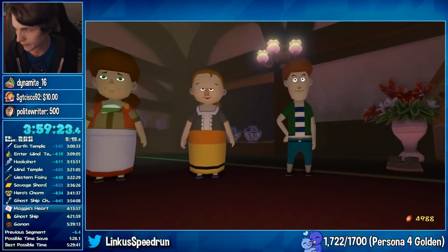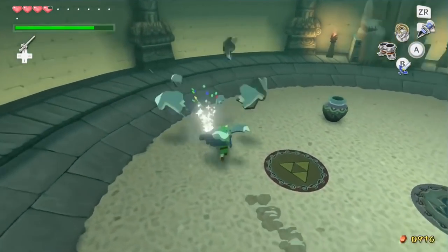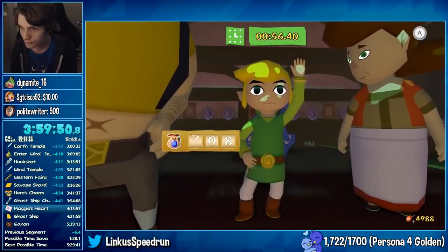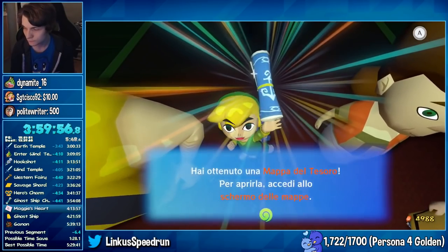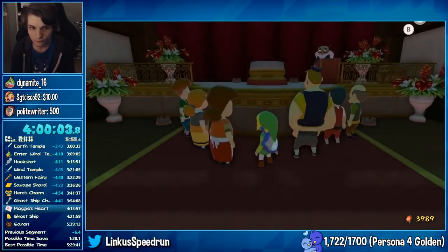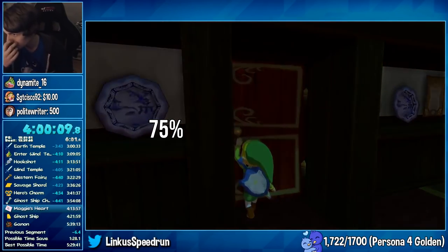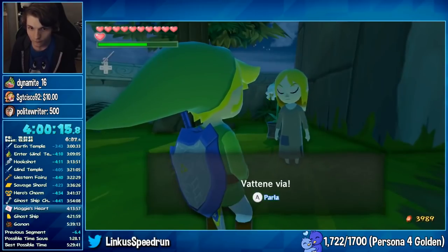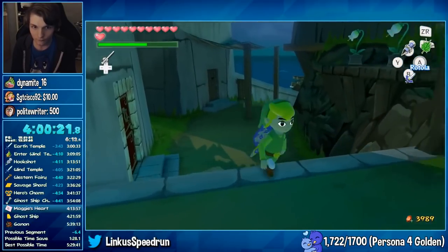Later in the run he returns to the Auction House for the remaining items, but at this point money is no longer a concern. This is because Linkus farms rupees in the Savage Labyrinth to buy all of the remaining items in the Auction House for 999 rupees each. Since this is a max bid for all items, he instantly wins each auction, saving around 40 seconds by skipping the bidding process. The issue is there are still 4 items left to buy, but only the Heart Piece and 2 Treasure Charts are needed — not the Joy Pendant. This means 4 hours into the run there are 3 RNG-dependent rolls that can lose time: a 75%, 66%, and 50% chance to not encounter a Joy Pendant respectively, which would otherwise lose 45 seconds each. In Linkus's run he got all of the items first try and never saw a Joy Pendant at all.